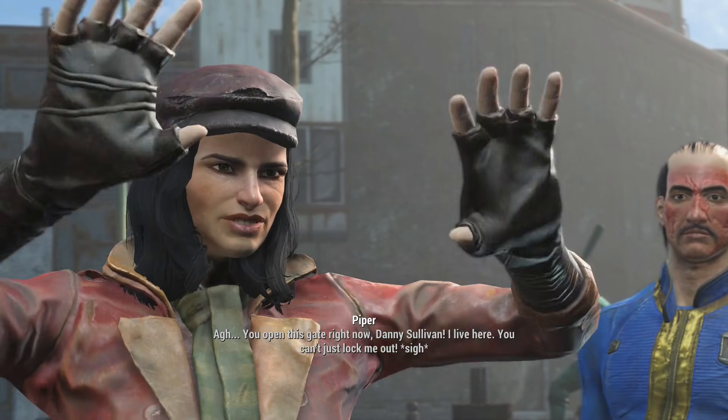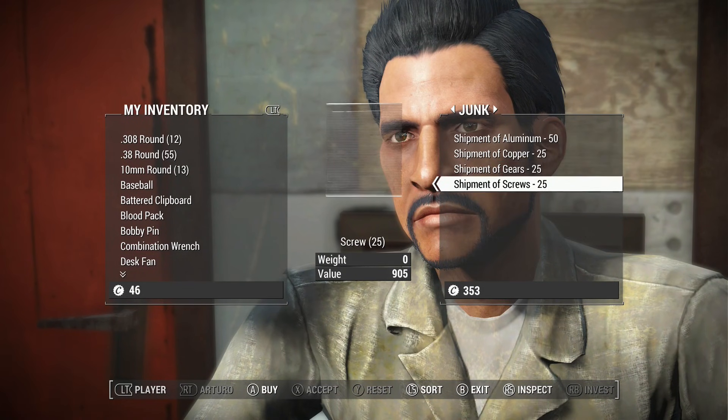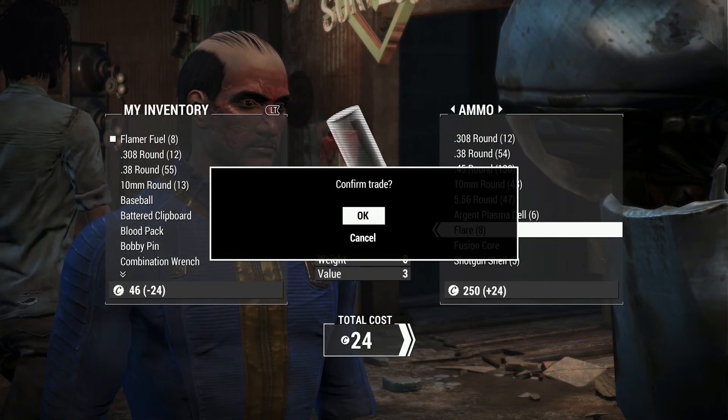When I arrived at Diamond City's gate, I listened to Piper talk to Danny, and was polite enough not to skip the conversation. I went straight to Arturo, who didn't have any flamer fuel. Neither did Myrna. Percy did though, which was a little strange — though I don't know what 8 flamer fuel is going to do for me.